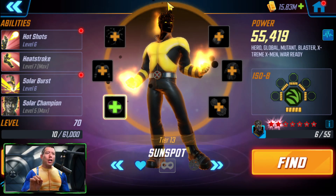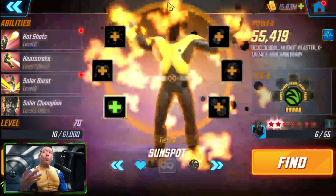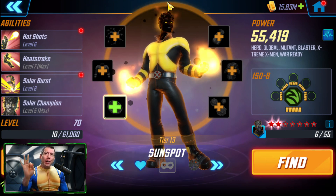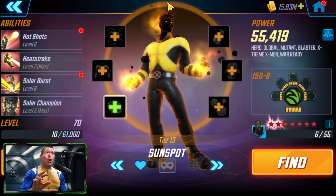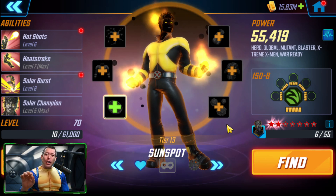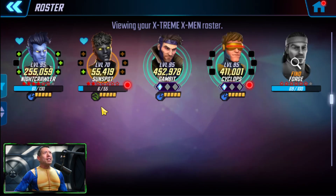We've managed to unlock Sunspot, though he's not fully built yet. Reports indicate the full five-piece Extreme X-Men team — Sunspot, Forge, Nightcrawler, Gambit, and Cyclops — can fully sim the Incursion 2 raids even at low stars. The real question is whether the four-piece team of Nightcrawler, Sunspot, Gambit, and Cyclops, paired with Apocalypse instead of Forge, can fully complete the Mutant nodes.